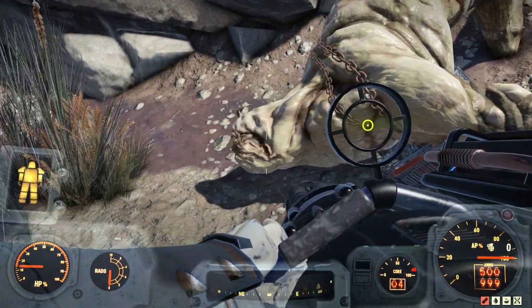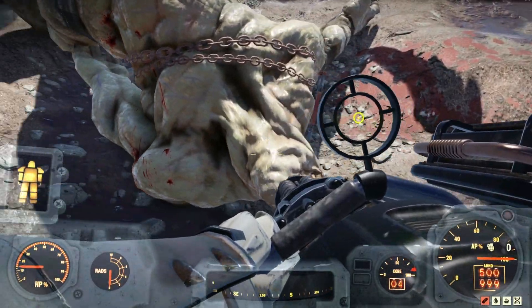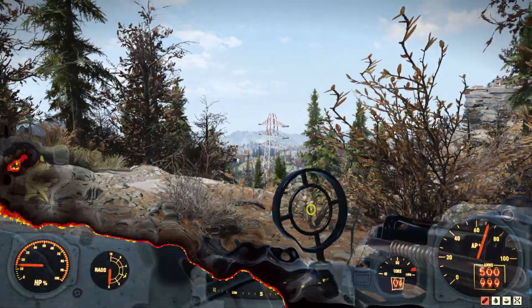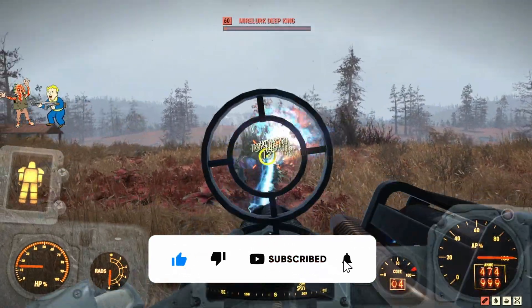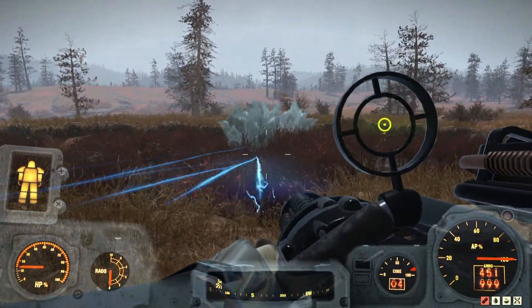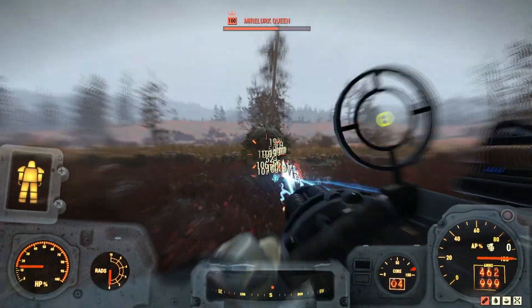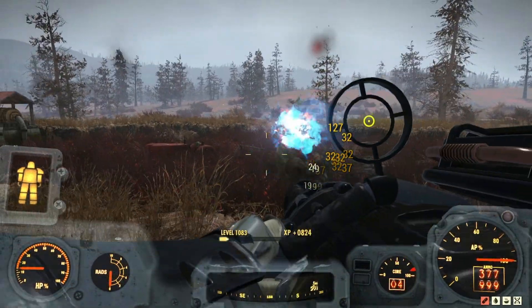Let's hop on over to our next test subject, which is going to be the Mirelurk Queen down in the Cranberry Bog. Here we go — we're down at the Sunrise Field. Let's take on some of these Mirelurk Kings. There goes one Mirelurk King. We'll get the Queen awake there — arise, Queen. There she is. She's level 100. Let's start doing some damage to her. As you can see, she is absolutely getting destroyed. And the Queen is gone.